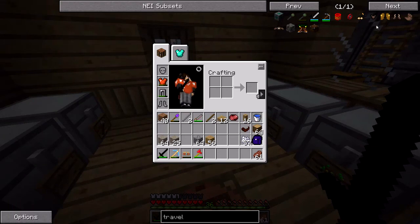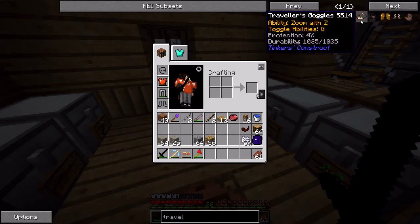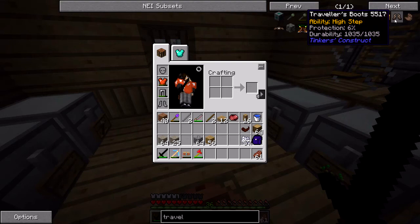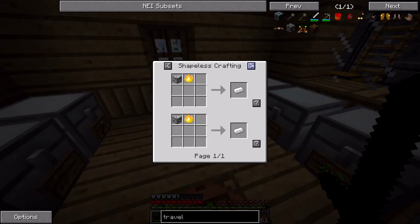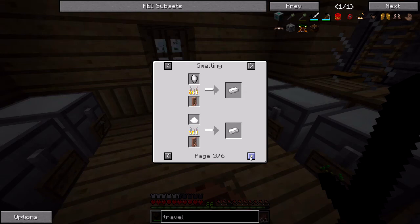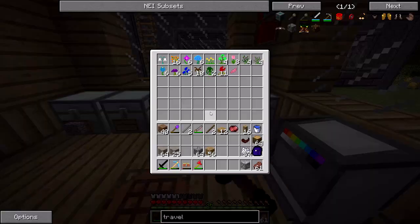Someone told me I should investigate the traveler's gear from Tinker's Construct. So the vest lets you swim faster, the goggles let you zoom in — that's interesting. Wings give you a higher jump. The boots give you the high step ability, which is probably the main thing I want. They require an aluminum ingot, which I think will require a smeltery. Actually, we might be able to just smelt the ore straight up. Yeah, we can. Might as well just do that since I only need one right now.